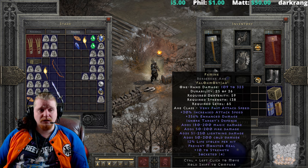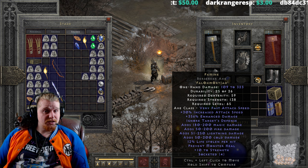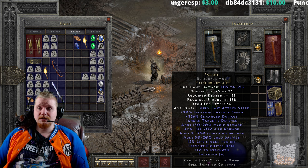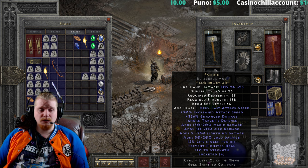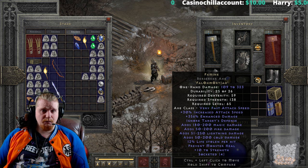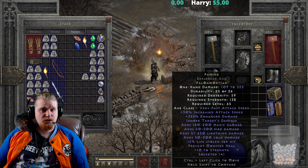Both Gimmershred and Famine can be made in axes, and they both gain from axe mastery. Both have 30% increased attack speed, and both have elemental damage. The only real difference is that Gimmershred is a throwing item and cannot be socketed, whereas Famine has ITD and Prevent Monster Heal, which is not present on Gimmershred. It's really interesting to consider the two, because if you were considering using Famine, Gimmershred could very easily be your stop-gap measure until then — especially since Gimmershred is much easier to come by than Famine, given the Ohm and Jaw Rune in the recipe.